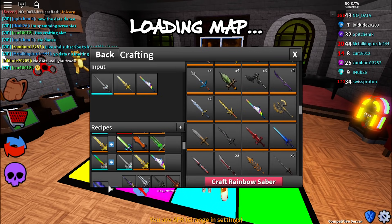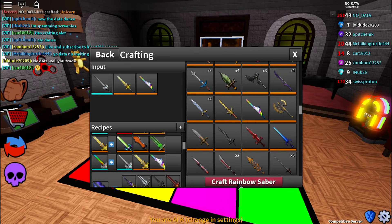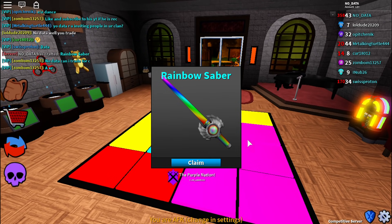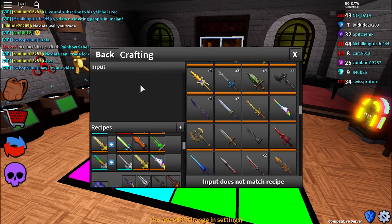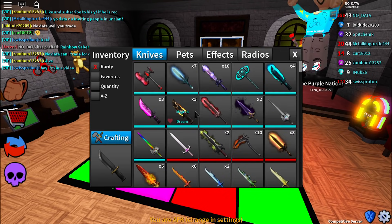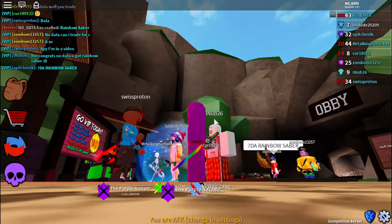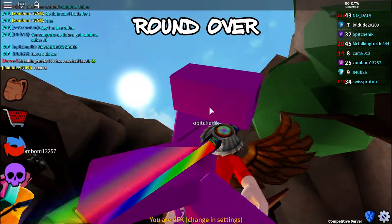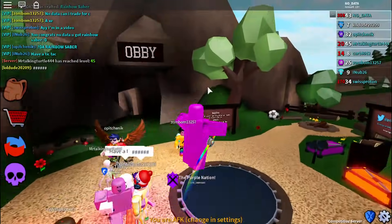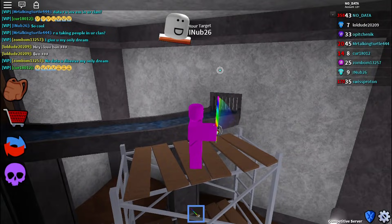Without further ado, let's craft the brand new rainbow saber dream knife! I'm super excited because the rainbow saber looks really cool. Three, two, one — boom! We just crafted the brand new rainbow saber dream knife. Let's claim it, equip it, and use it in battle. Right off the bat you can see the rainbow saber looks similar to elegant saber normally, but if you walk you'll see a rainbow trail — a bit more flashy, a little more color.